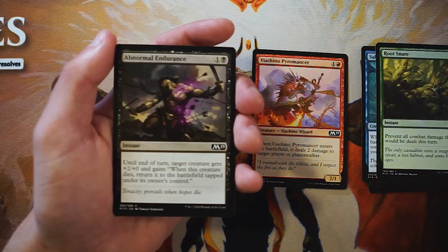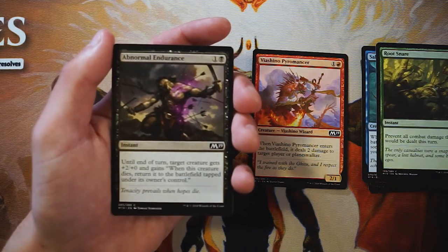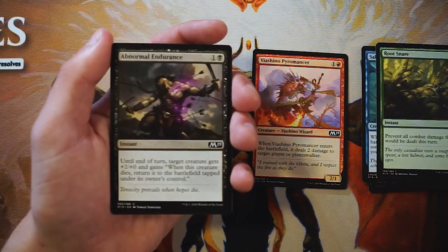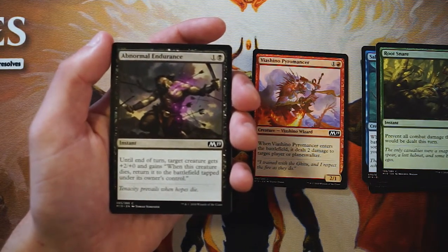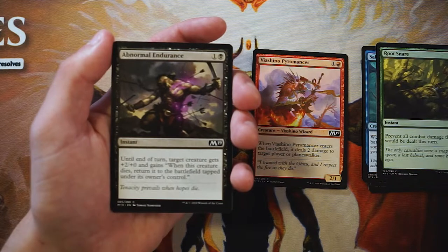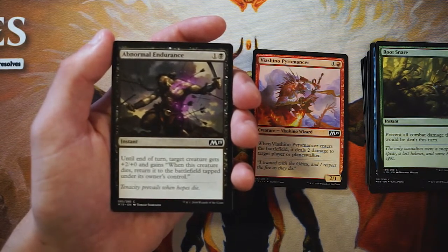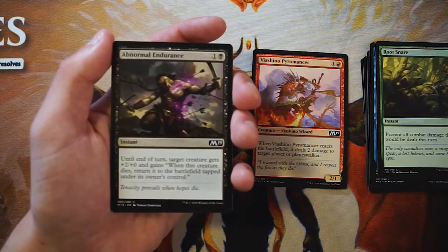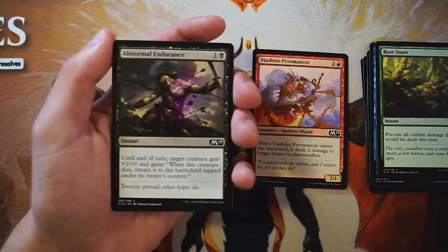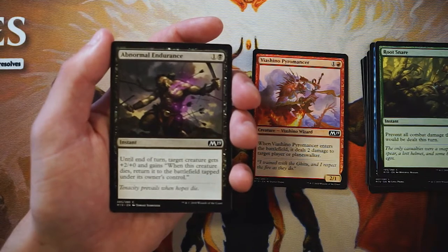Abnormal Endurance is an instant for one and a black — until end of turn target creature gets plus two plus zero and gains: when this creature dies, return it to the battlefield tapped under its owner's control. This is a very good combat trick. It likely trades your creature off with an opponent's, then brings it back. In tandem with an ETB creature like the Pyromancer, you get double triggers. Still wouldn't take this early, but it's very good if you pick it up later.